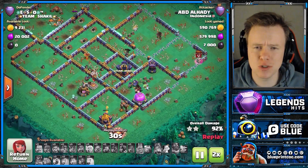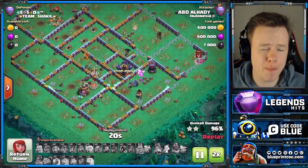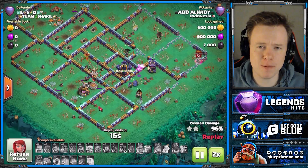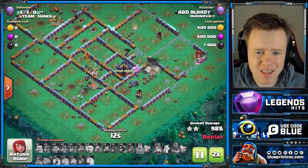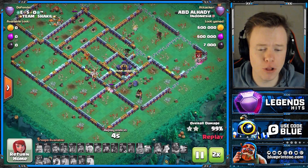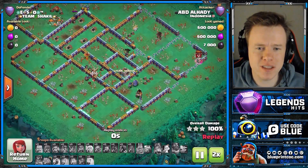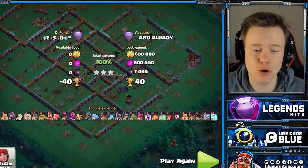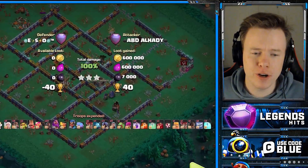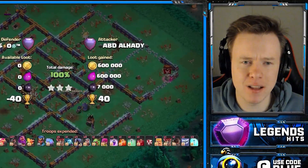I think the fact that this triple shows that Hogs are probably a little too strong — so make sure you use them yourselves. Particularly now that there isn't a lot of Spring Trap set up to stop Hogs. Generally, you're seeing Spring Traps used to stop Headhunters or Super Archers that are cloned. Let me know in the comments below — what did you think of this video? Will you give Queen Charge Hogs a go? Will you bring a heal spell, or are you going to bring the extra Rage, Freeze, or Skeleton Spell?